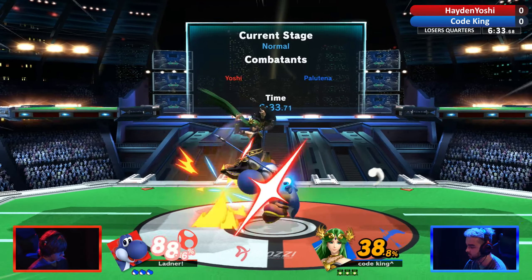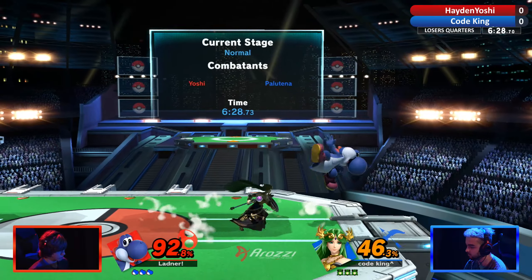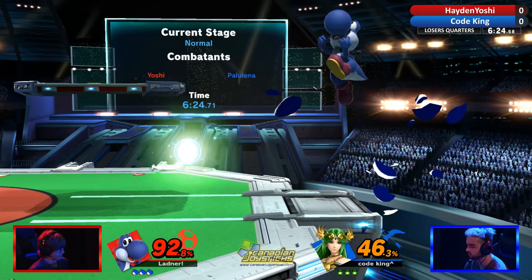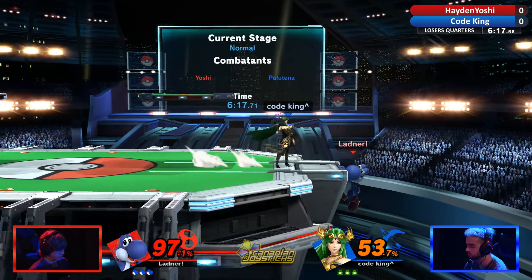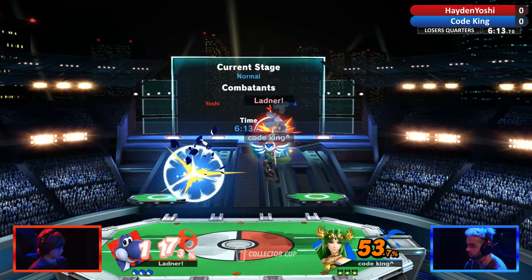Nice nair — nair out of shield. Oh, he went for that. You see that up smash start up. Hayden kind of getting worked early. Staying in shield a little longer there. He could have tried something after that F tilt not connecting. Another up tilt — not going to do too much. Oh, there it is. Very damaging, but not enough to kill.